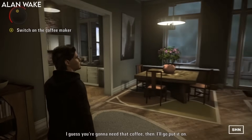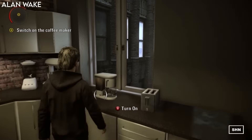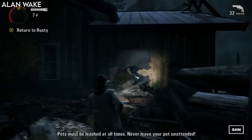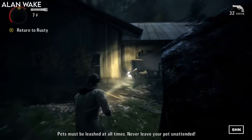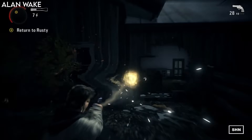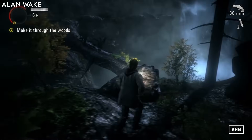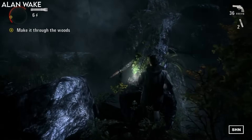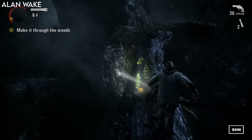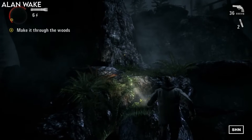Alan Wake is a game about light and dark. It has sections where you're in the day focused on the story, but at night the locals become possessed by a dark entity. They cannot be killed with bullets unless you first extract the darkness from them with light. The original game was released back in 2010, 13 years ago, and it was really ahead of its time — the lighting really helped hide a lot of the visual flaws of games from that period.